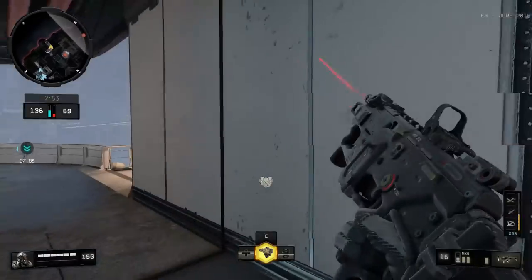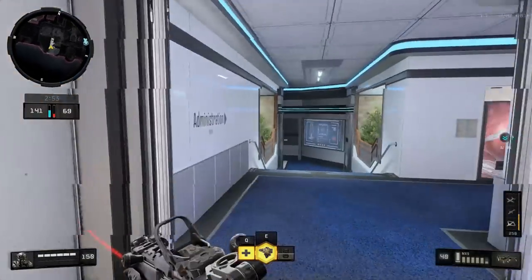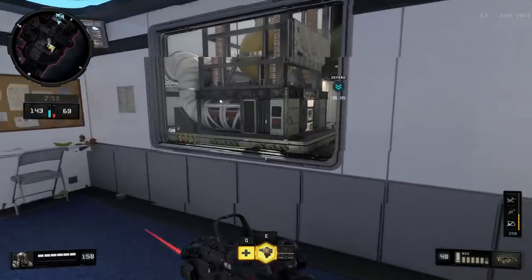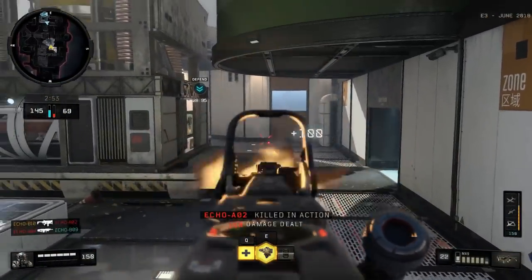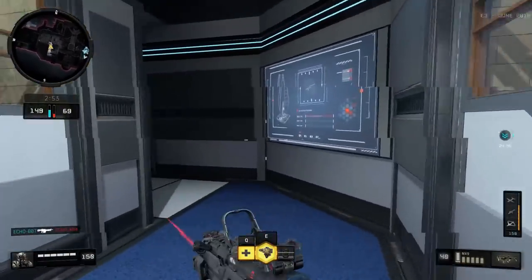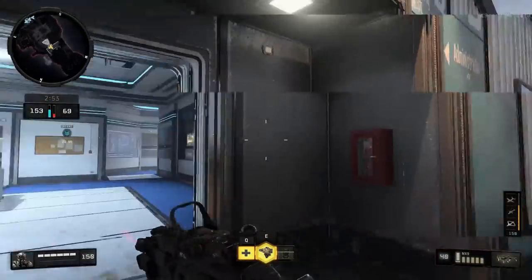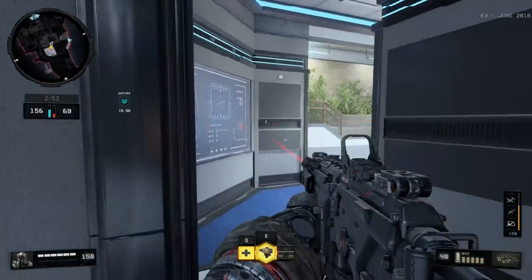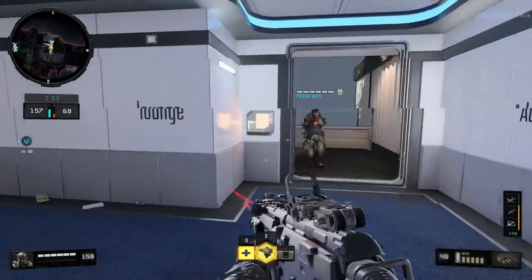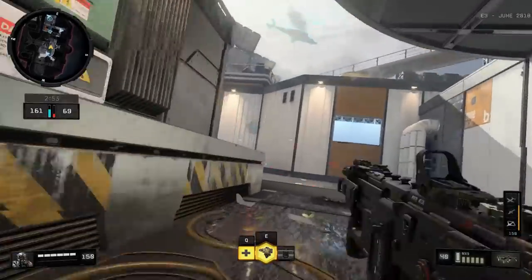The most interesting HUD options were that you could turn allied and enemy health bars on and off, you could turn objective indicators on and off, and you could turn on and off almost every single element about your HUD, with a few little options for color or opacity. I didn't play with them too much because I wanted it to look like normal Black Ops 4 gameplay, but the options were definitely there.